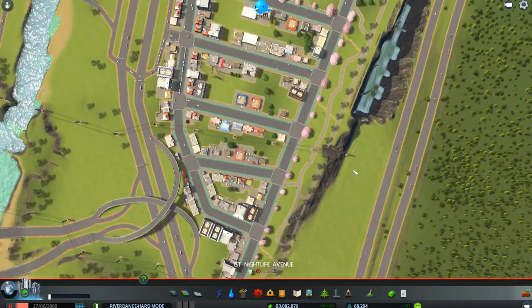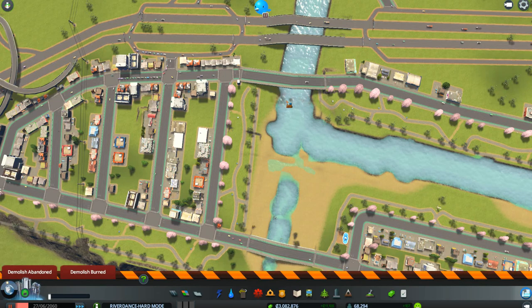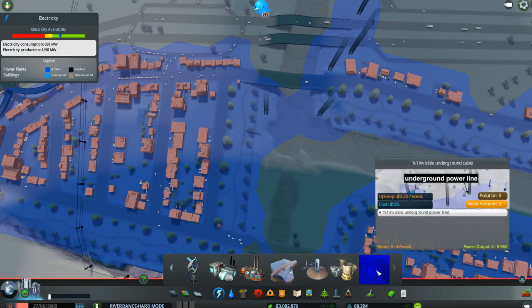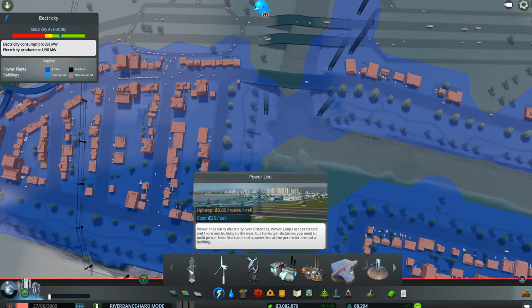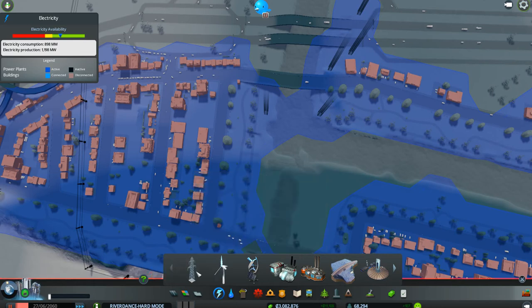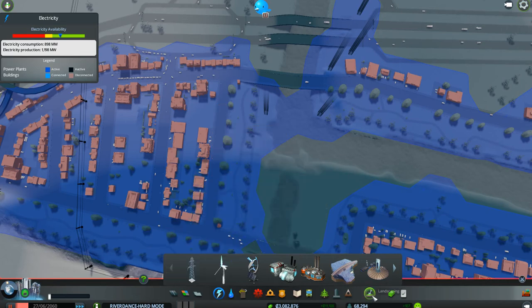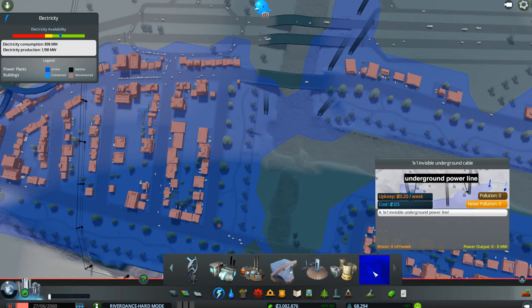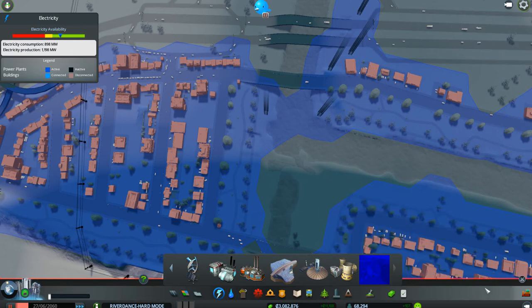All these power lines that are going across here — we don't need any of them. And what's really neat is I'm taking out power lines that are costing 60 cents a week and replacing them with underground power lines that only cost 20 cents a week. Cannot beat that. These were 25 cents to put in per cell — I think the cell is a tile. And these others don't even have a cost per cell — they're just $125 each time you dump them in. So if you've got enough money for them, go for it.